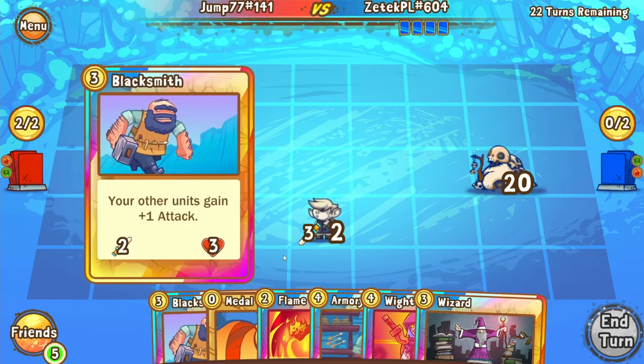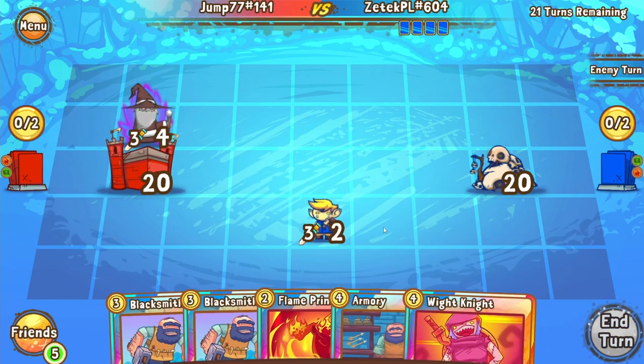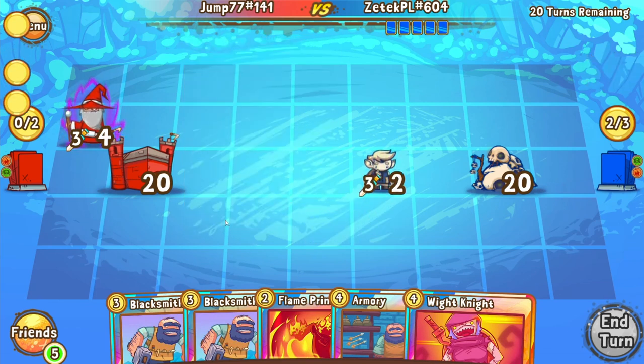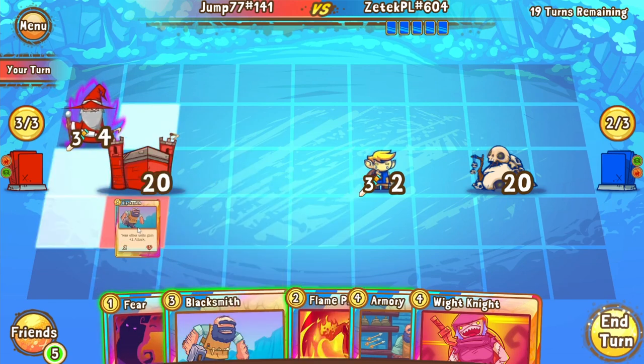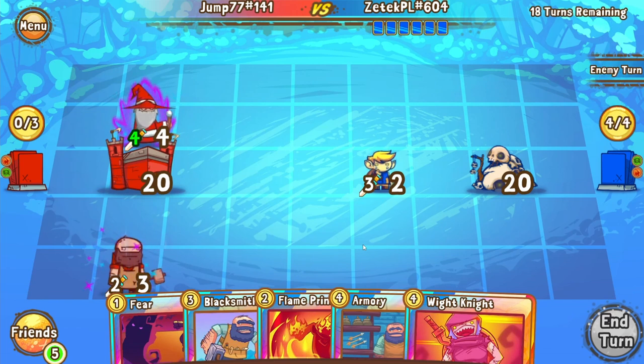We're going to see an aggressive Elvish Thief from Zetek, and that makes sense as a play for him. Jump is going to go for a Wizard in response — if Zetek has a Bolt, this Wizard is going to be gone and the Elvish Thief is going to be on Castle, which is a very scary proposition. An Elvish Thief on Castle turn three is a guaranteed two gold unless you have a burn to remove it. We're not going to see the Bolt from Zetek — he's going to have to play this a little more passively, fearing the Wizard back and playing his Elvish Thief in still a very dominant position, not allowing Jump to move his Wizard up too aggressively.